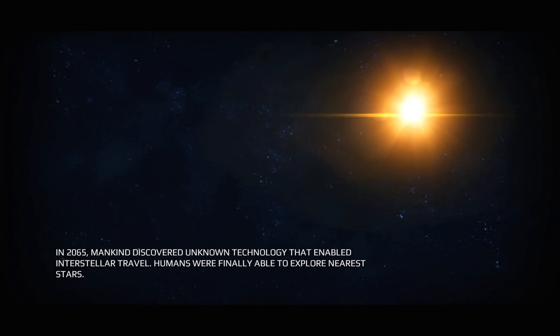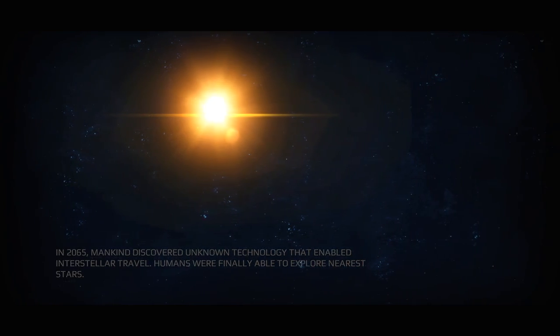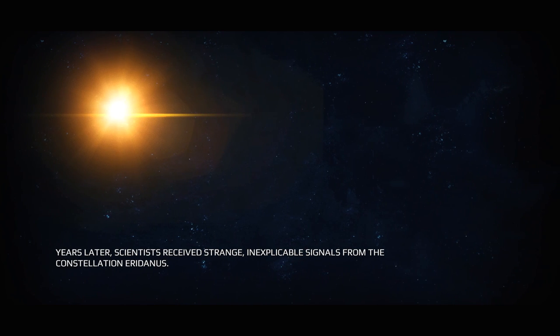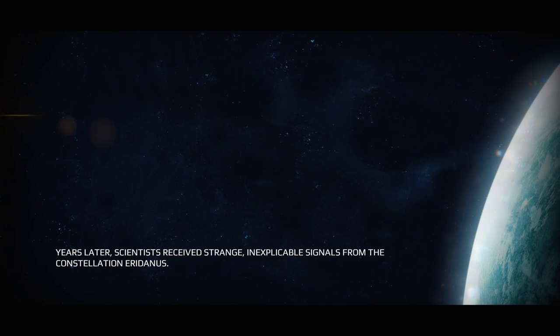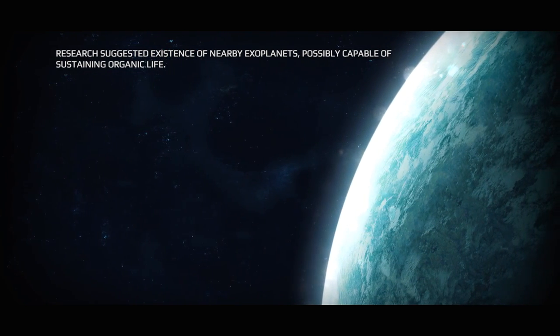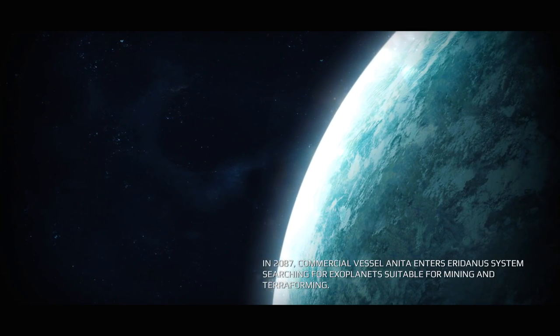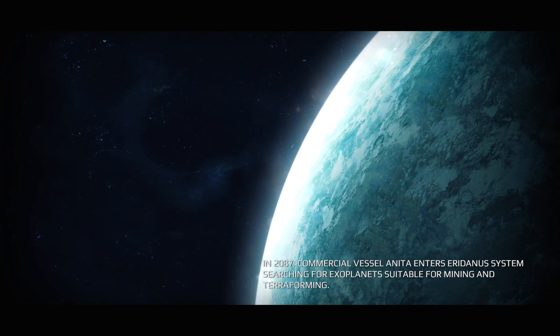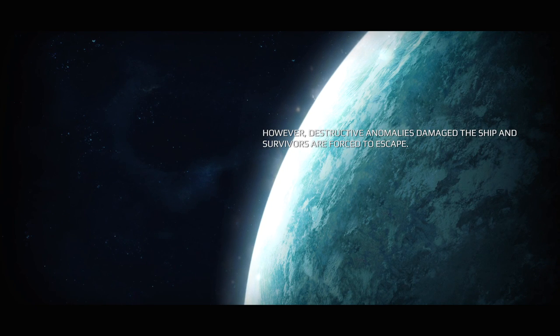In 2065, mankind discovered unknown technology that enabled interstellar travel. Humans were finally able to explore the nearest stars. Years later, scientists received strange, inexplicable signals from the constellation Arid Anus. Research suggested existence of nearby exoplanets possibly capable of sustaining organic life. In 2087, commercial vessel Anita enters the Arid Anus system, searching for exoplanets suitable for mining and terraforming. However, destructive anomalies damage the ship and survivors are forced to escape.